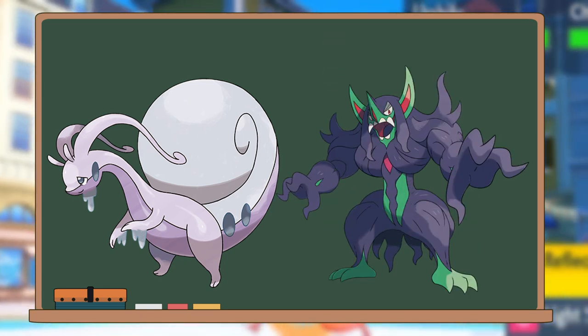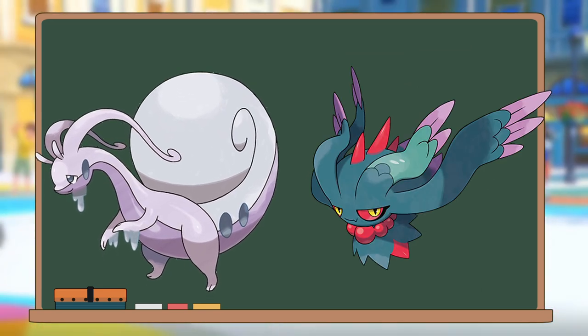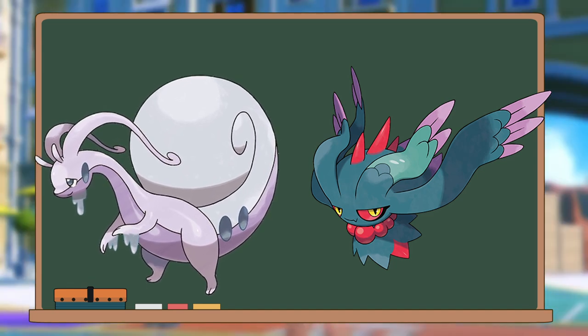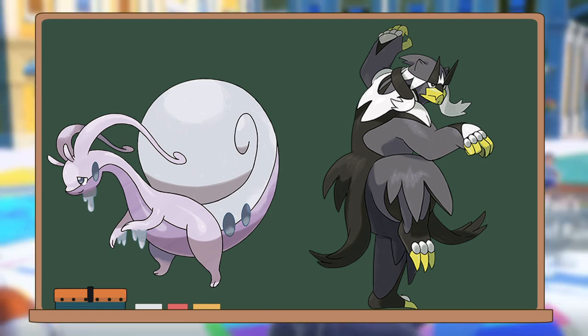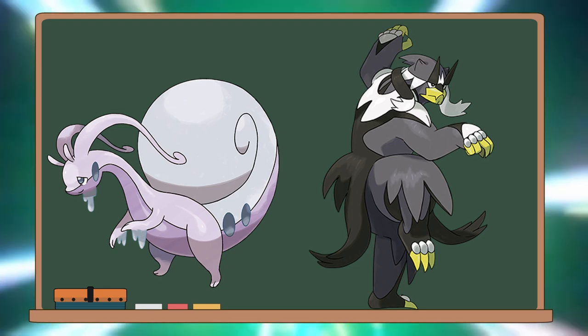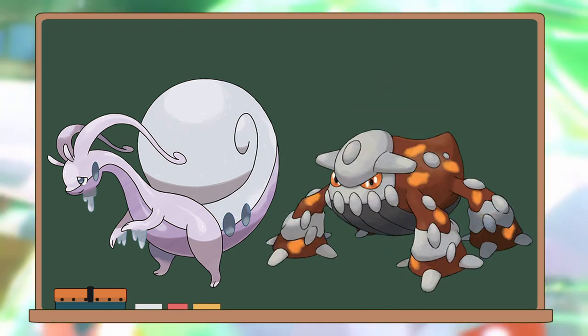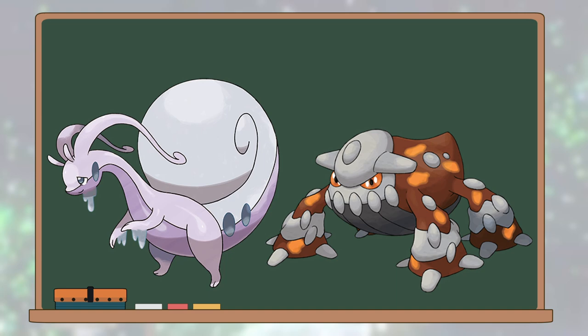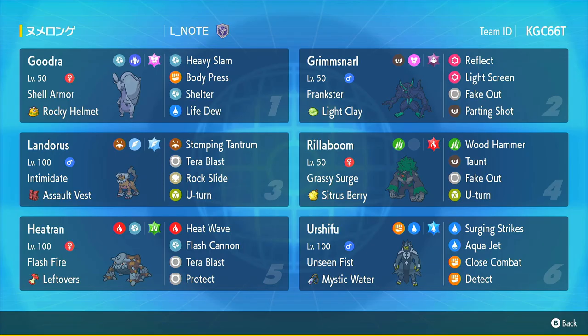Admittedly, you do have to be careful when Goodra is up against a Special Attacker, since Goodra cannot raise its Special Defense, and the only way to lower the enemy's Special Attack is with Parting Shot. Some other Pokémon in the back to consider: a Rapid Strike Urshifu applies a lot of offensive threat and can absorb focus from opponents who might try to deal with it first, giving Goodra time to set up Shelters. Another option is Heatran, who can absorb Fire-type moves on switch-in with Flash Fire, and then potentially KO Special Attackers with its own very bulky, high-damage Special Attacks. If you like this team and enjoy the video, liking and subscribing would be greatly appreciated, as it helps out a lot. But without further ado, here are the matches.